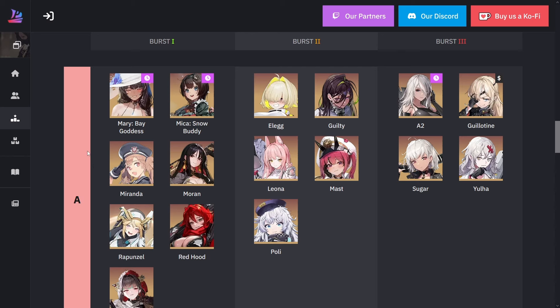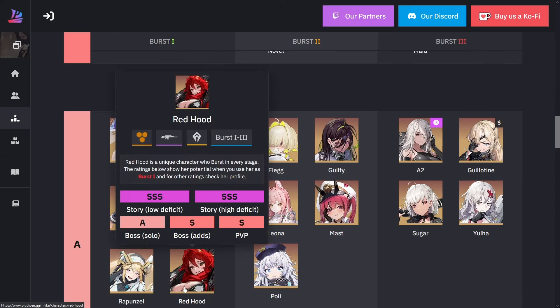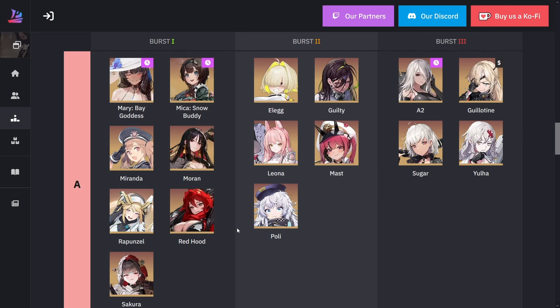Going down to A rank for the boss solo, we have Summer Mary, Christmas Mika, Miranda, Moran, Rapunzel, Red Hood, and Sakura. Red Hood is a little bit down here for burst one because you'd rather have a different unit bursting for burst one — there are other units that provide a better benefit for burst one than Red Hood does.